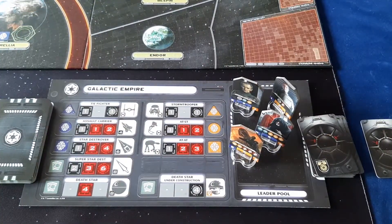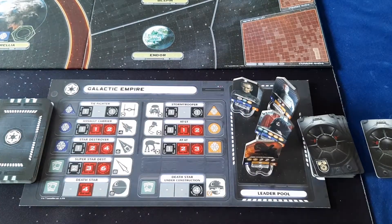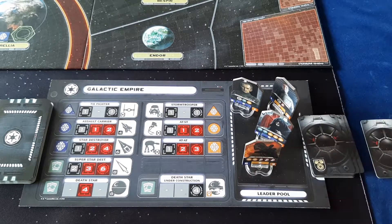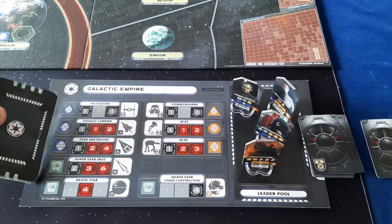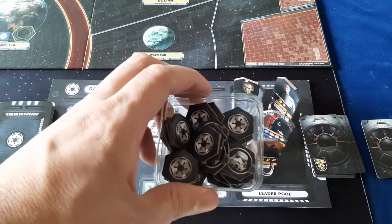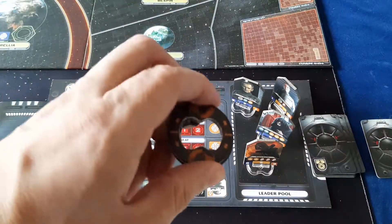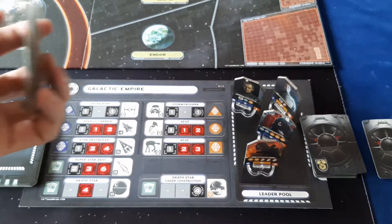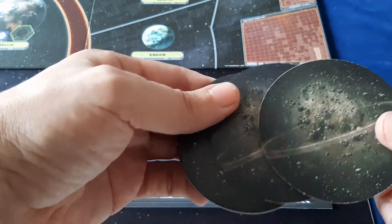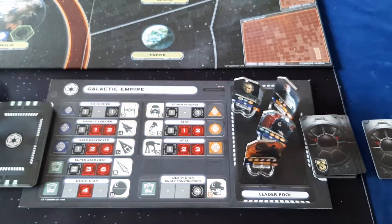Each player then gathers all his components for their faction: starting leaders, action cards, your mission deck, loyalty and subjugation tokens for the empire, rings which you attach to your leaders. The empire gets these which you use when the Death Star destroys the planet — you put these over the planet, it's just destroyed.